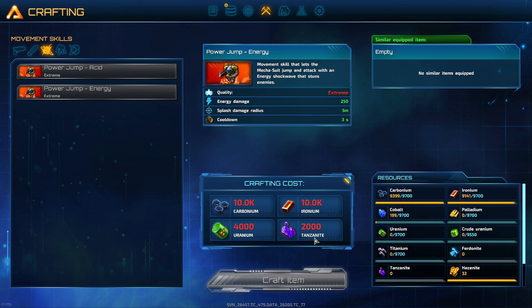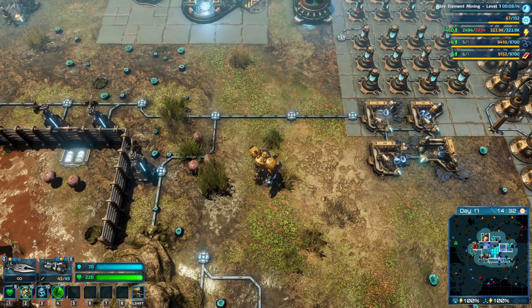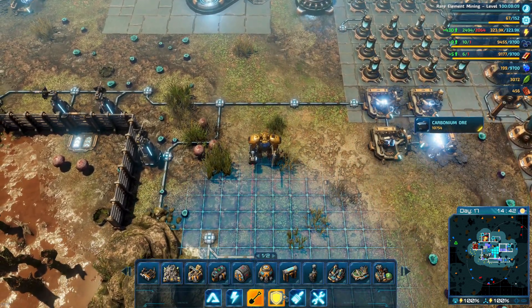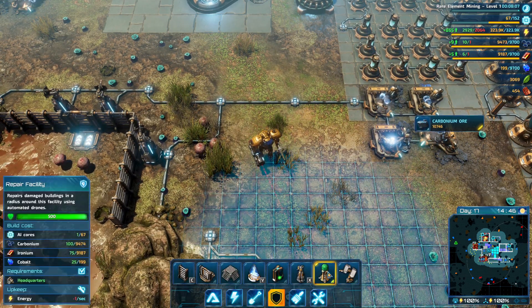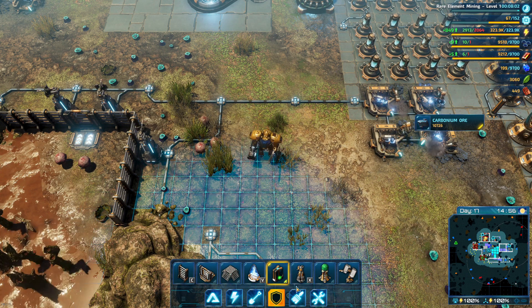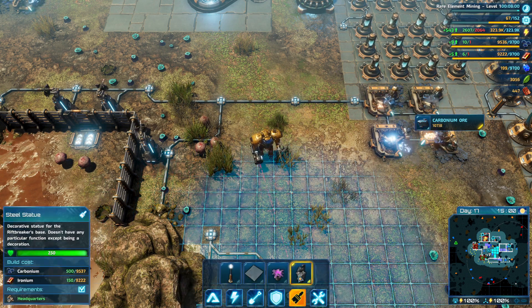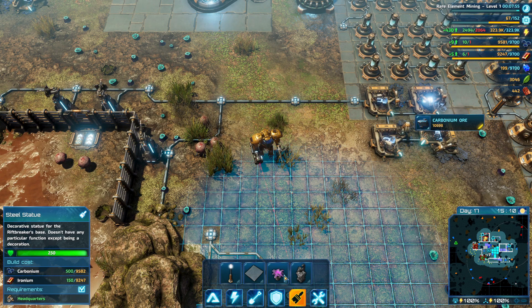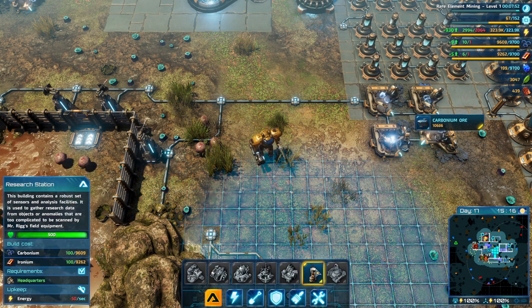We need panzanite and uranium, and that's what we need rhodonite for, and palladium. Movement speed - that lets the mecha suit jump attack with an acid shock wave, that's pretty cool. Let's have a look at what we've got for blueprints - what's new? Wall... still statue... not particularly new.